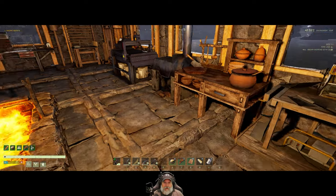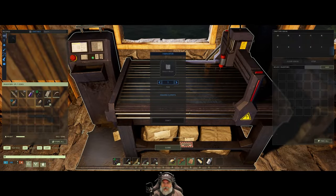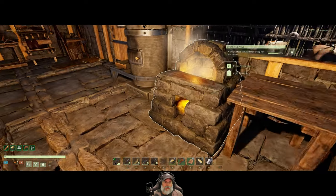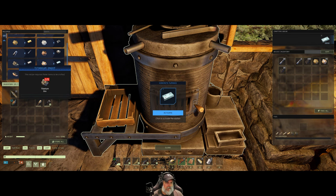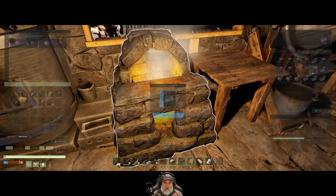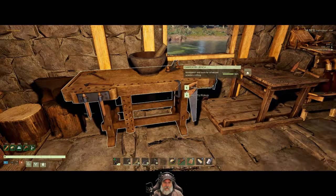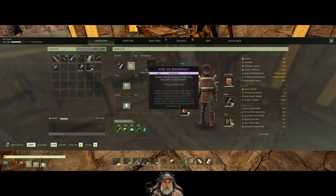I seem to have lost my titanium — I might have left it back at the other cave. We need 12 ingots total and it's probably a five-to-one ratio just like platinum, so we need 60 titanium ore to make the titanium pick. We're going to hop on Liberty Mutual and run back to that other cave. And I've got something very cool to show you that I discovered and didn't know was there.